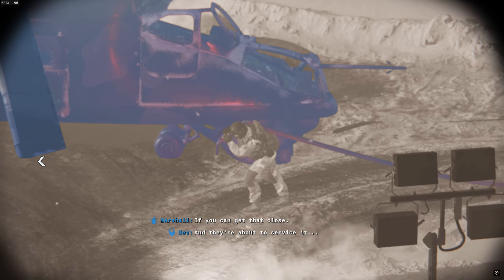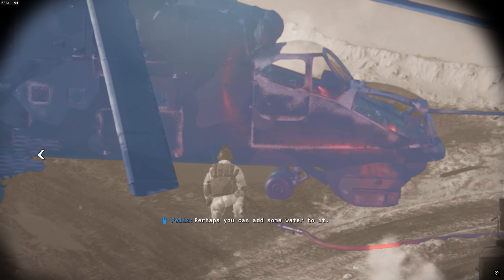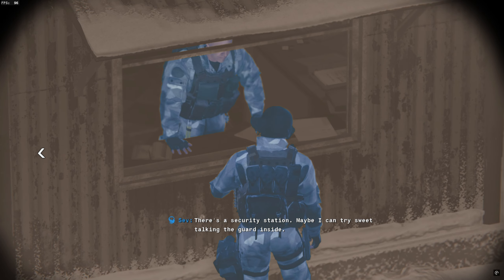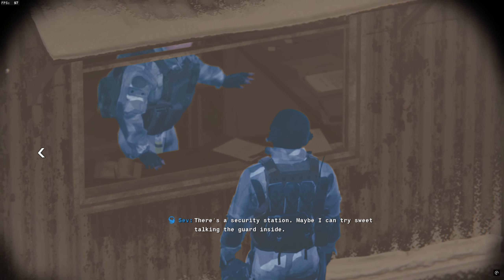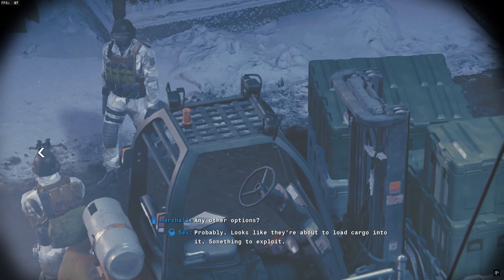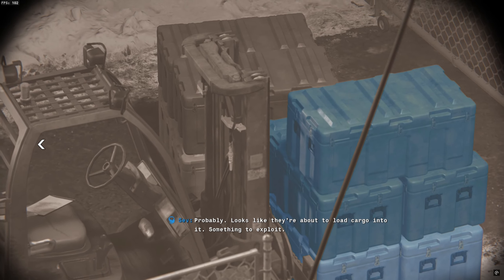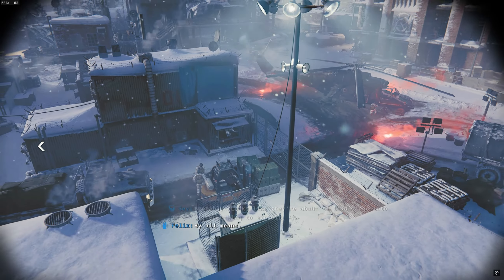An attack helicopter landed in a gated area below. I might be able to place a charge on it, if I can get that close. They're about to service it - wonder if I could meddle with the fuel supply, perhaps add some water to it. There's a security station. Maybe I can try sweet-talking the guard. Any other options? Looks like they're about to load cargo into it. Something to exploit.